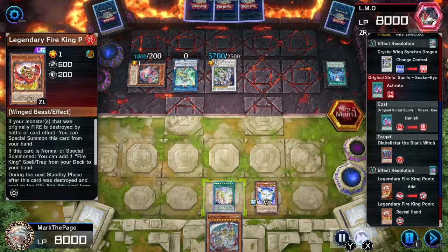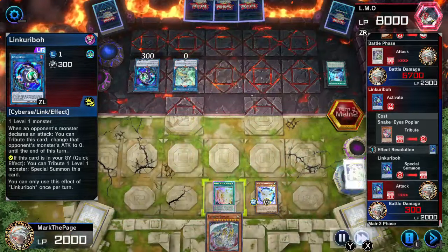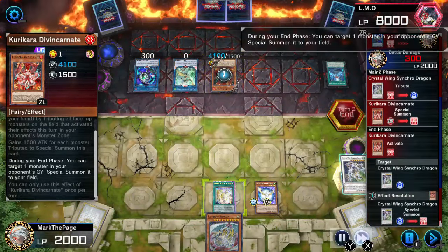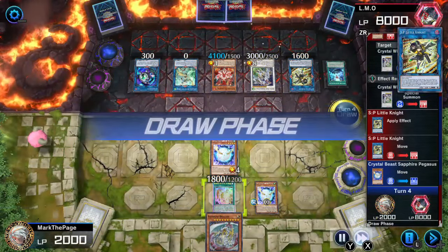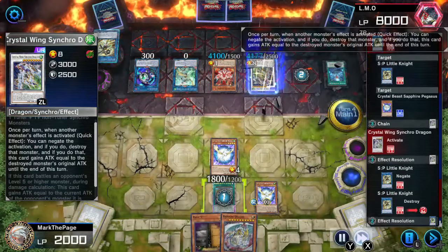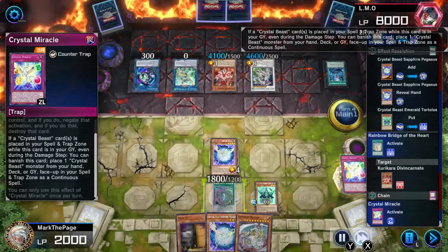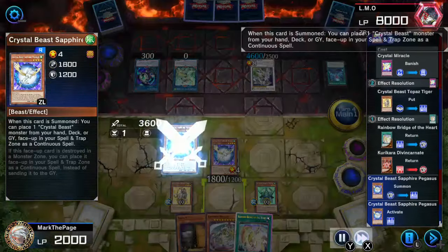Maybe the opponent messed up here? There was a lot going on. I was surprised that they weren't able to get lethal damage. I think they also messed up on my turn, wasting the Crystal Wing and the SP, though I don't think it would have mattered, since I had a lot of summons ready to go. I also bounced their last fire monster, so the Princess in the graveyard couldn't trigger. I had far more than I needed, and the clock was ticking.